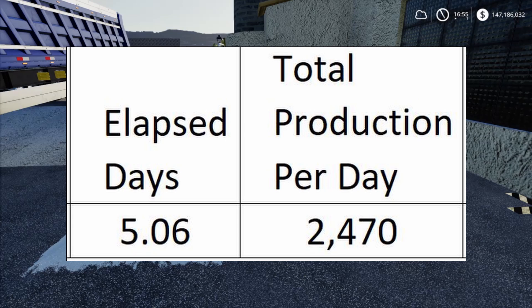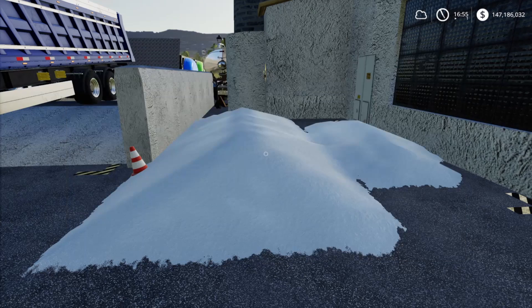That 12,500 liters took just over five days — about 5.06 days. You can roughly estimate five days. Dividing 12,500 by five days gives a total production of 2,470 liters per day of lime. That's not a lot, because we all know lime goes very fast.